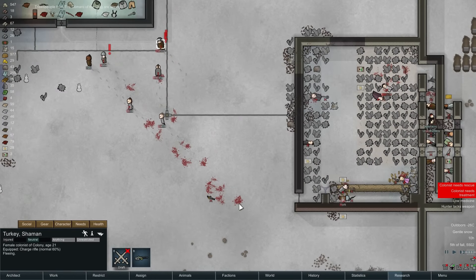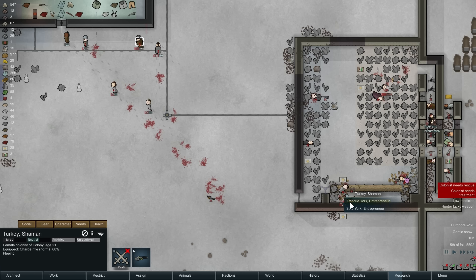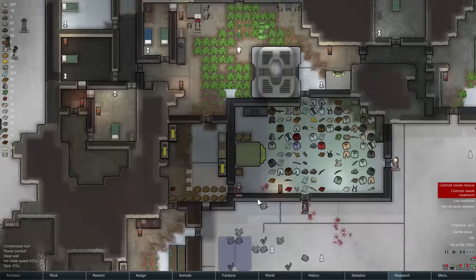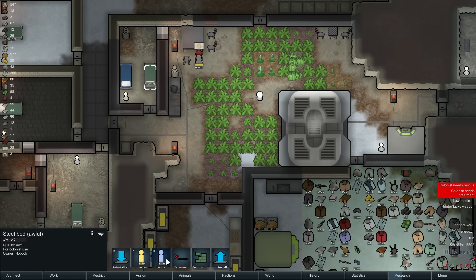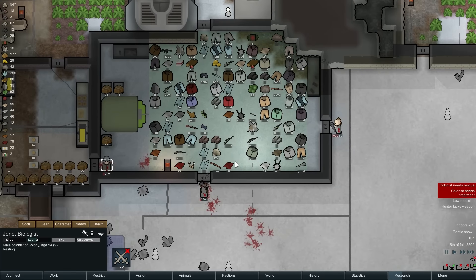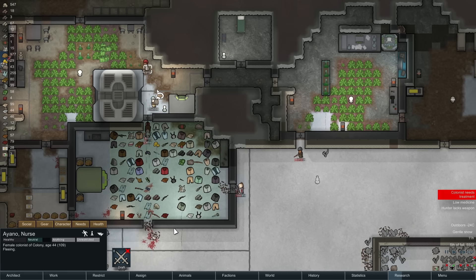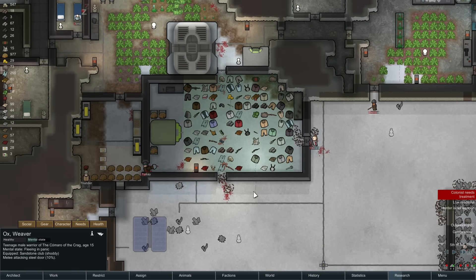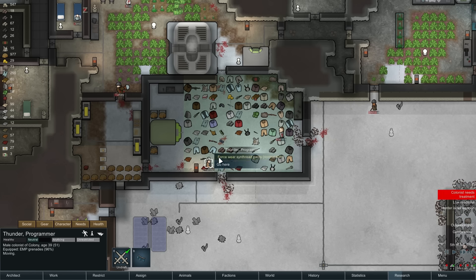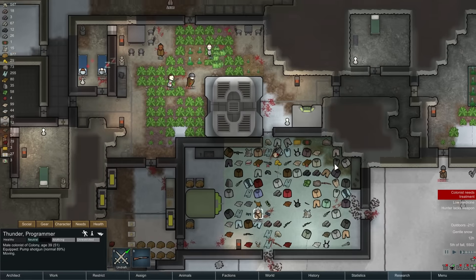Turkey, can you come rescue York please? No. Let's see, where's your behavior Turkey — ignore them. Rescue York. Oh these guys are gonna try to walk all the way through the building. I can turn this into a medical bed. Jono come lie down here. Alright, what can we do here? Benson, I need you to come here. Thunder, come here. Let's grab something, grab this. Oh, these people decided they're gonna stay and fight.